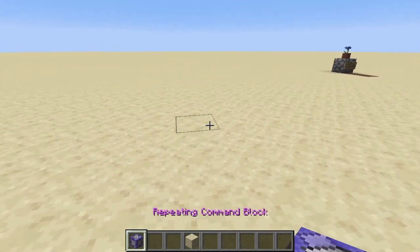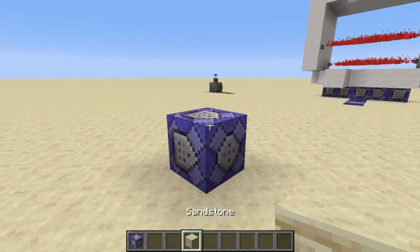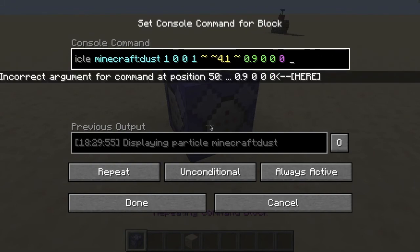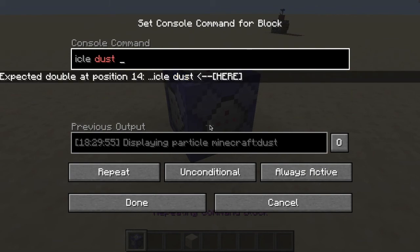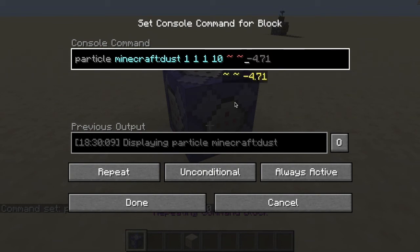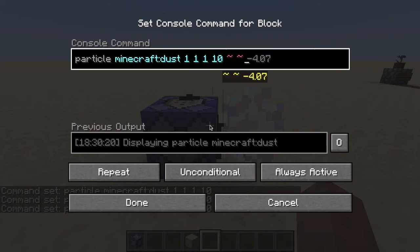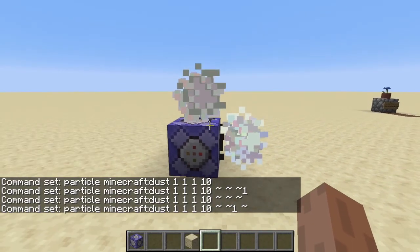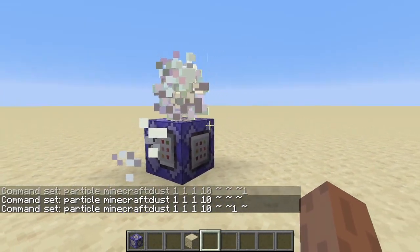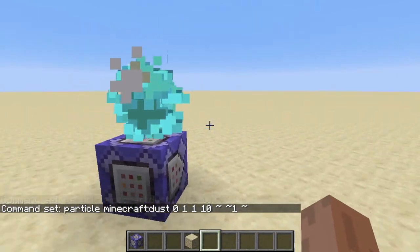Now for the dust particle it's a little different — let me cover that. I'll delete some of this. 'Dust' right now will give you an error, so let me set it up properly. This should appear 0.5 blocks above the command block. Let's change this value to zero and you'll see it changes to a nice shade of blue.